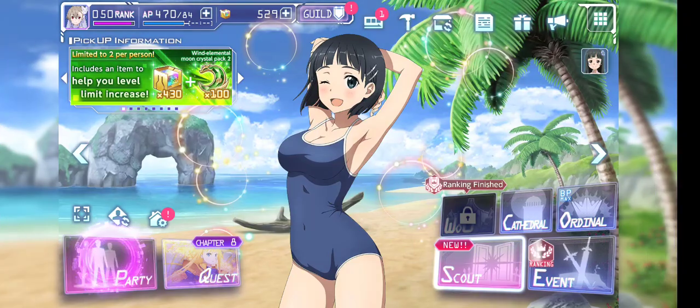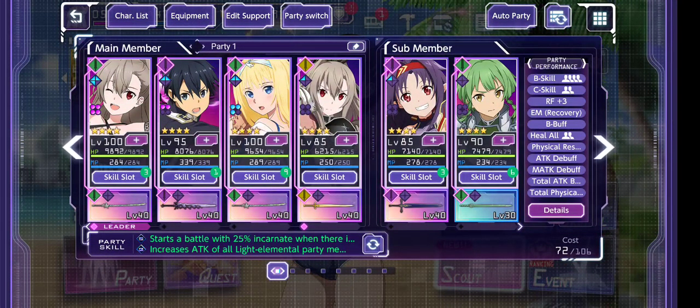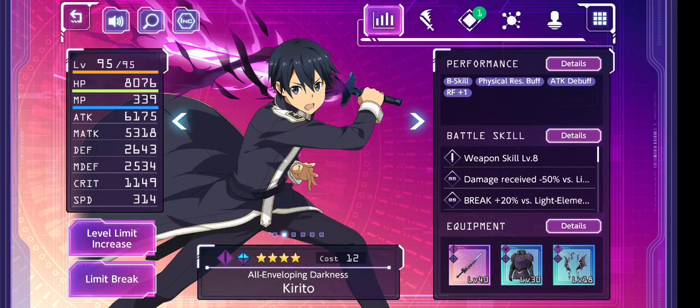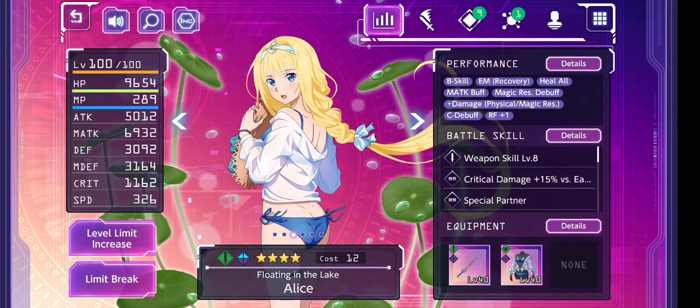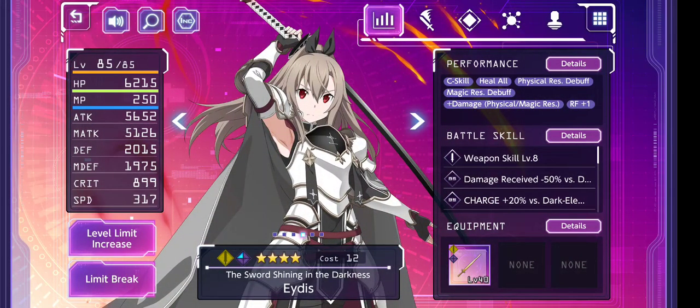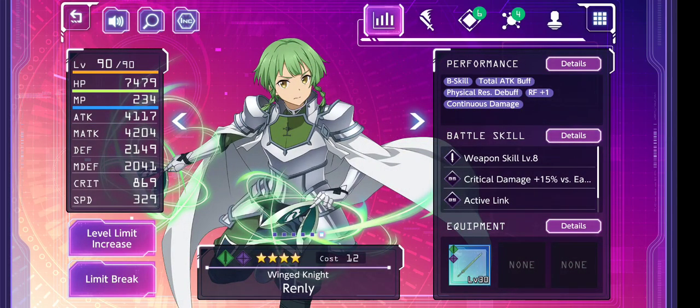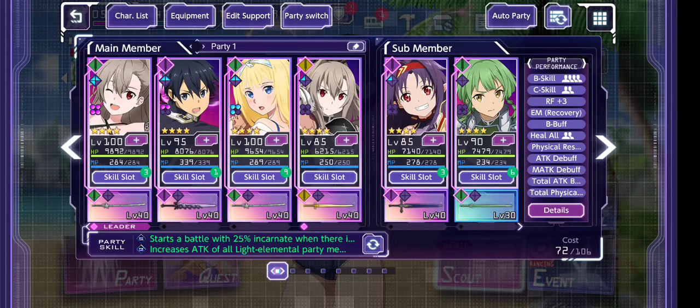Let me show you the party and all the characters we've pulled. We got swimsuit Atis, who looks amazing — we pulled her weapon and got her swimsuit from the scout. We also got Delving into Darkness Kirito, Flooding in Lake Alice, and Sword Shining in the Darkness Itis. Together with Friends Yuki, who is one of the fastest characters in the game — that's why she's on our team, and we got her sword and armor too. Last but not least, we got Renly, who I still haven't finished yet.